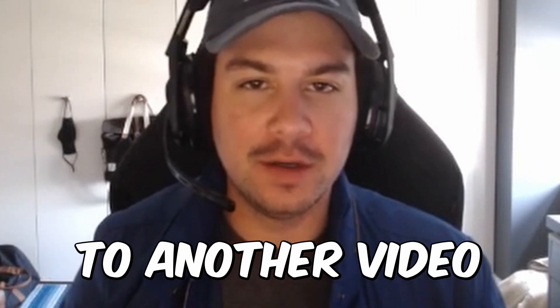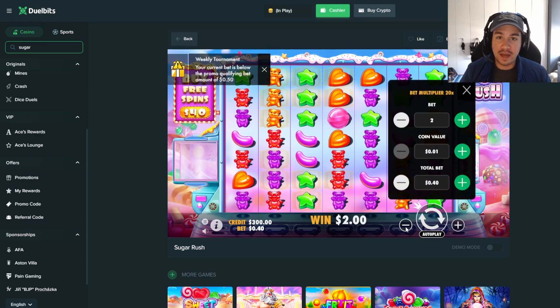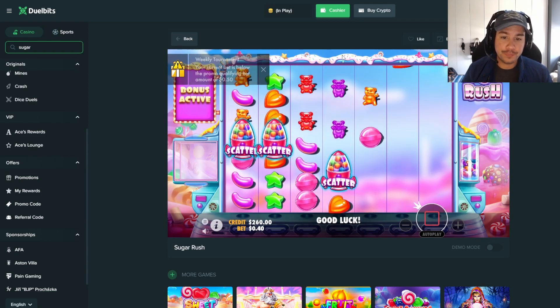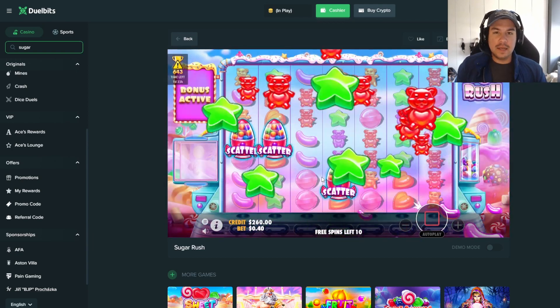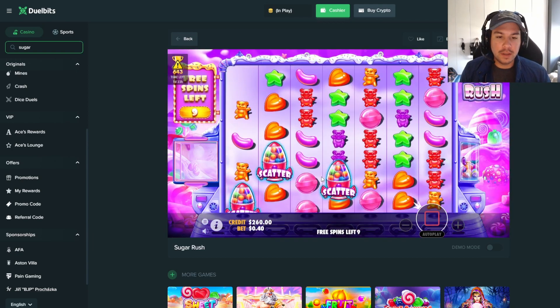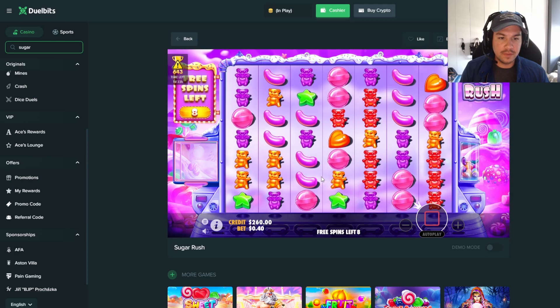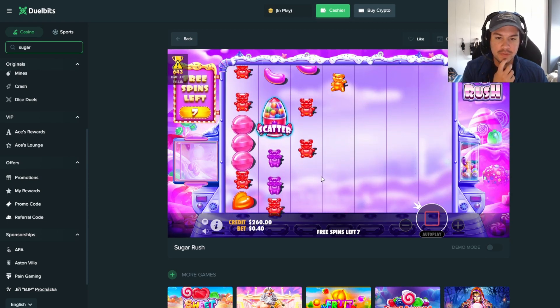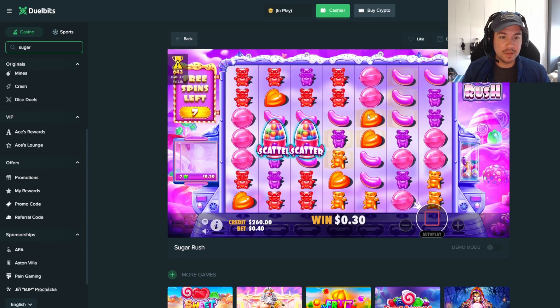Welcome back to another video. We are back on Sugar Rush today — we are going to be trying to farm some re-triggers, that is the goal. One day we will get seven scatters, but until then let's give it a forty dollar buy to start. The last video we did pretty well but no re-triggers if I remember correctly. Okay, one can drop in here, maybe beans up top.